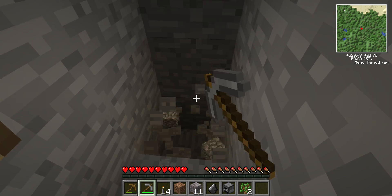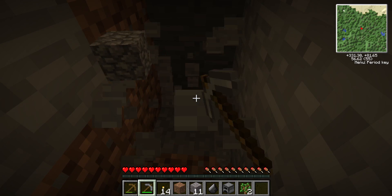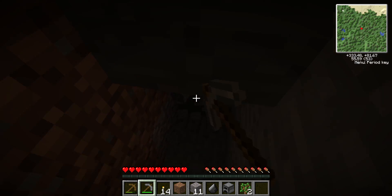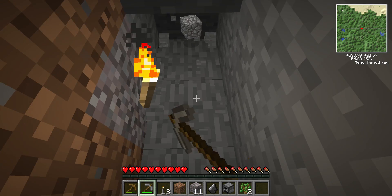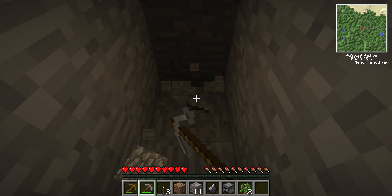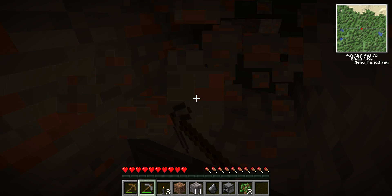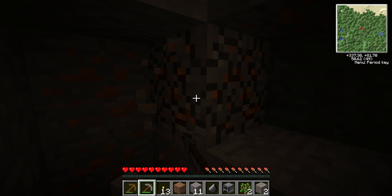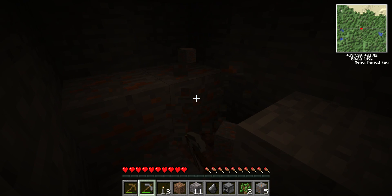I think I'm just going to switch over to my stone pick for now, because it's a little bit faster than the wood pick and I don't want to wait that long for it to break. Let's go down here — there's a little bit of dirt and gravel. Let's see if we can find some iron. We found some copper ore, so that could be useful.